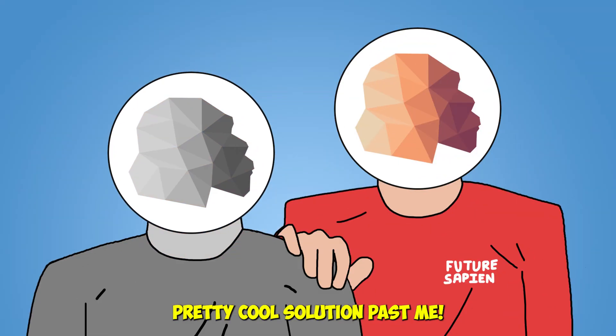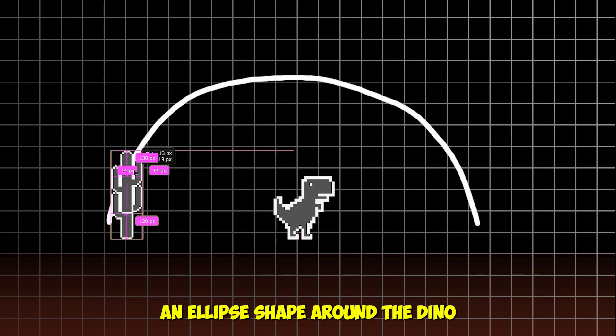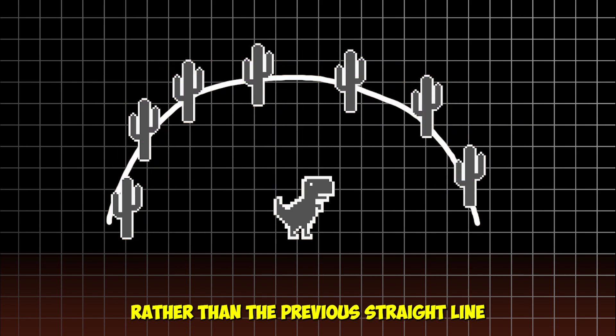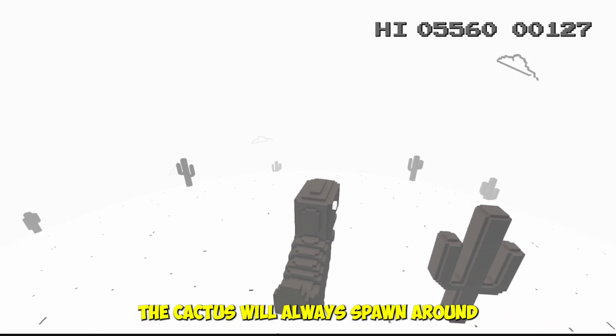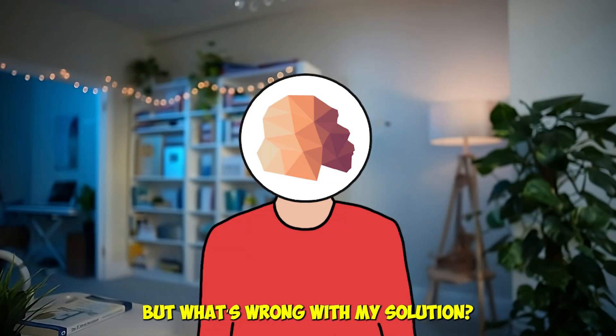That's a pretty cool solution from past me, but it is not the correct way to solve this bug. Instead, we spawn the cactus in an ellipse shape around the dino rather than the previous straight line. This way, no matter which direction the player moves, the cactus will always spawn around the dino.